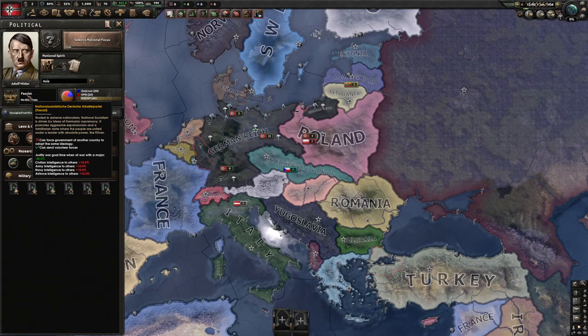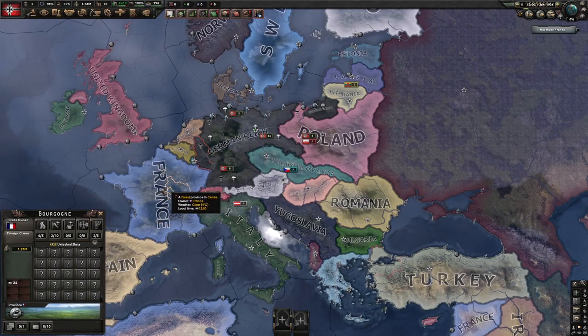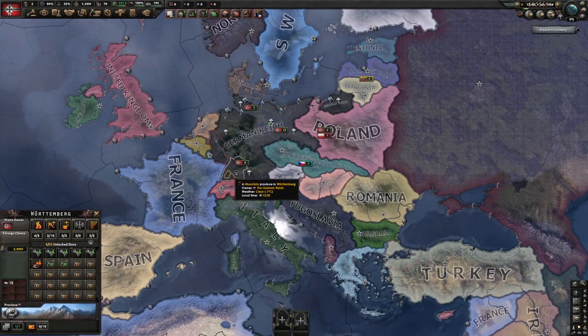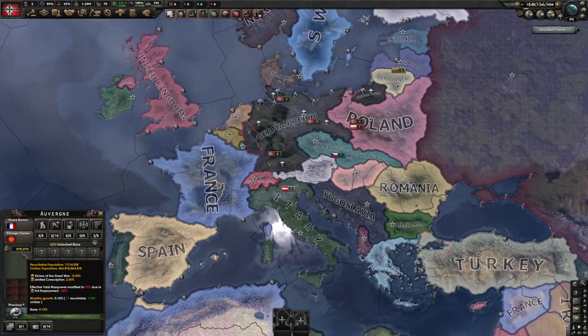For example, the fascist government will highlight what they are, some bonuses, and some middle details — like 'can force government of another country to adopt the same ideology.' An X means that's not available yet. If you click on another country you get a second panel — the region panel — which tells you how many roads, air bases, anti-air, radios, railroads, and how many factories you can unlock, plus the population.